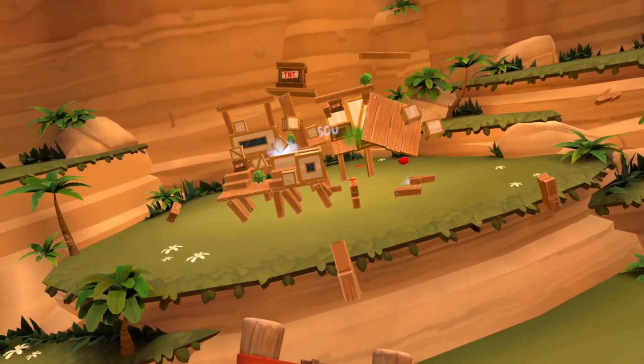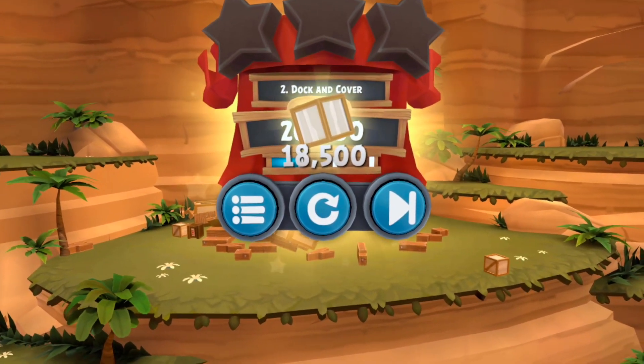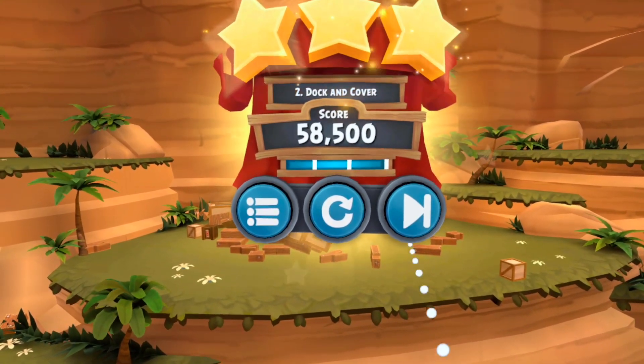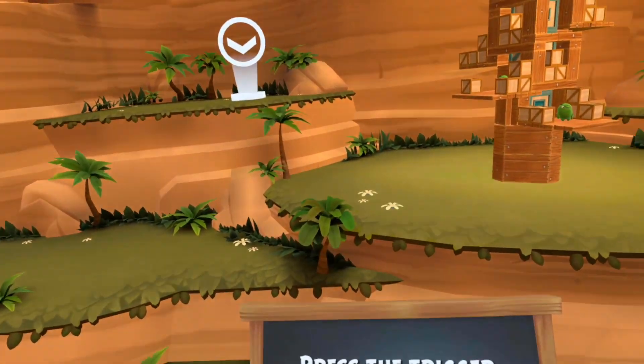You get a catapult in one hand, the angry birds will jump into the catapult, and then with your other hand you pull it back and fire them towards the pigs. When you pull the angry bird back, the game gives you a trajectory of where the angry bird will go, and it's very easy to line up your shots.